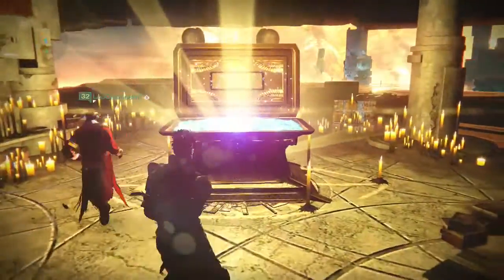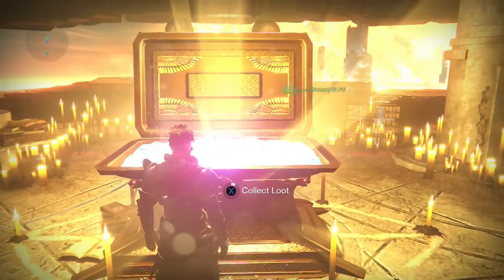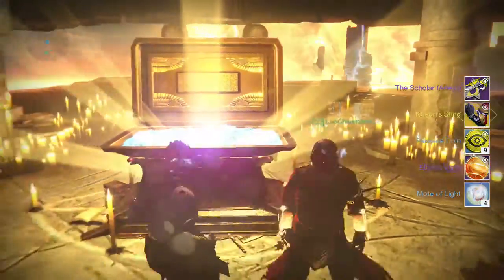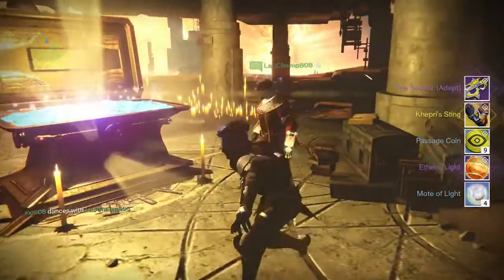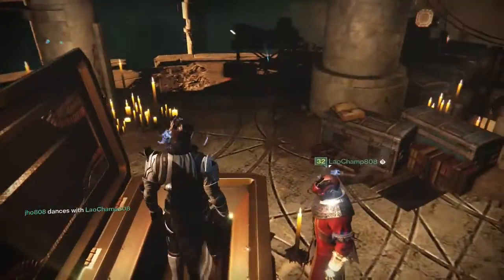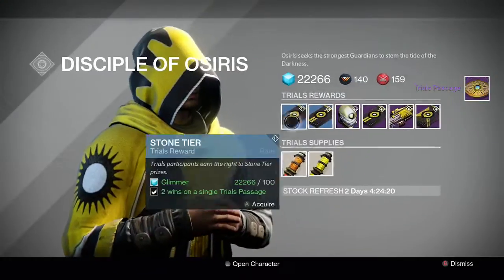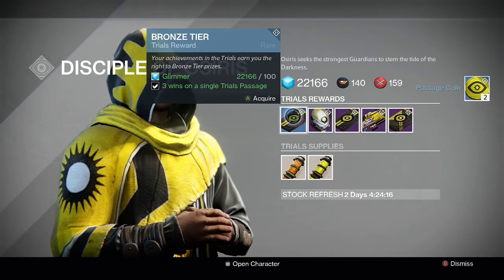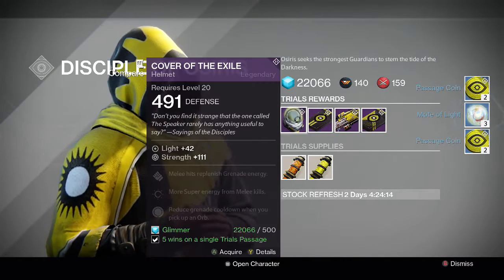Let's get straight into my rewards, starting off with my hunter. I was able to get a Scholar with solar burn, and I also got an exotic from the lighthouse chest — the new gauntlets for the hunter called the Kepri Sting. That was pretty cool. I really like that and I can't wait to level it up and try it out.